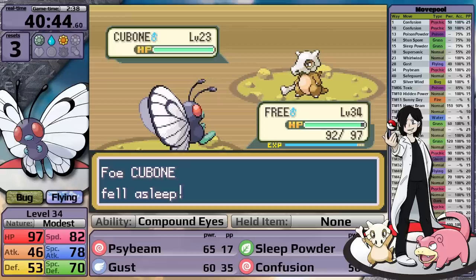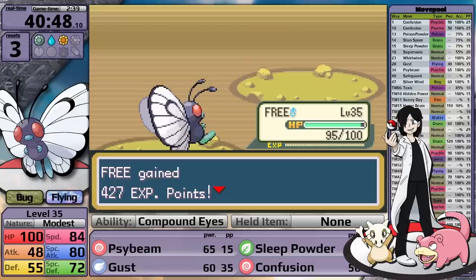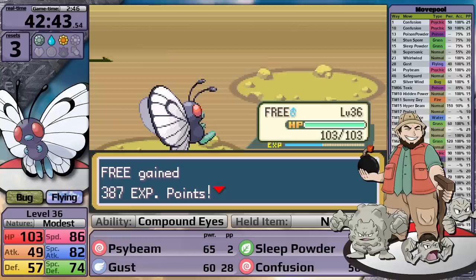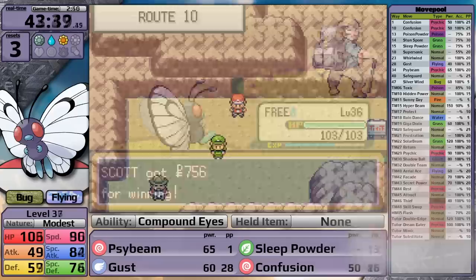In Rock Tunnel, Pokemaniac Ashton still has not leveled up his Cubone or his Slowpoke, so I finish them off. And with that I get to face the self-destructing hiker - I cannot emphasize enough how awesome it is that they named this guy Dudley. That is the perfect name. Luckily, all of his self-destructing rocks do not have very much special defense, so Butterfree just sweeps through them with Psybeam. With that, I have made it to the mid-game.